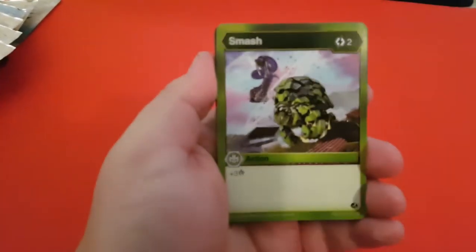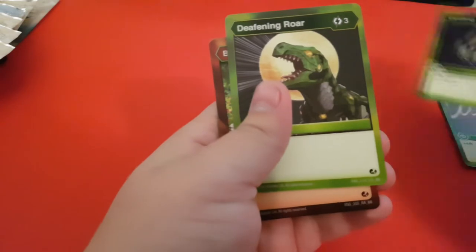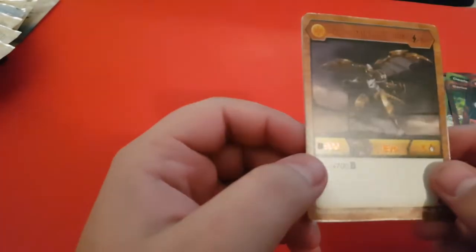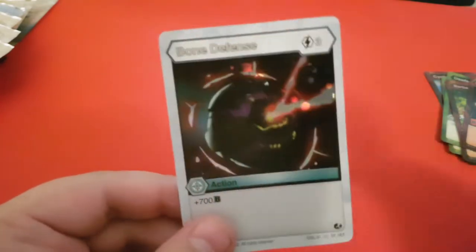I forgot how bad these packs are to pull open — they're sealed quite well compared to other card games. Some games like Yugioh just tear down the back, but Bakugan packs have quite strong foil. First pack: Smash, Cycling, Fierce Boost, Sonic Howl, Cycling Ica, Defeating Roar, Barbara, Fangzor, Diamond Guard. Oh, this looks interesting — Hyper Garganoid Ultra. That's actually not too bad. And we got a Hex Rare Bone Defense. Not bad at all — I'll take anything out of these Bakugan packs.